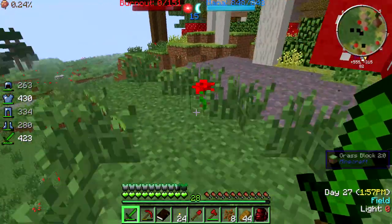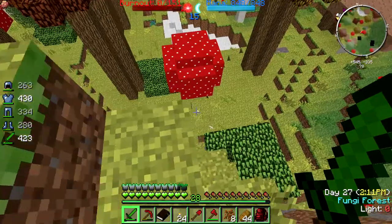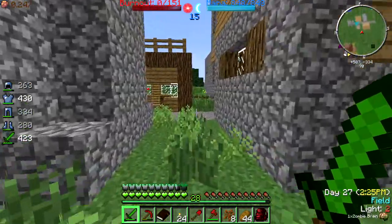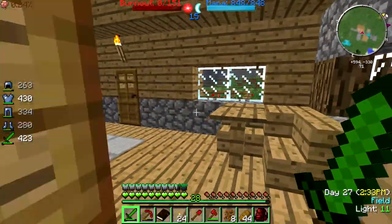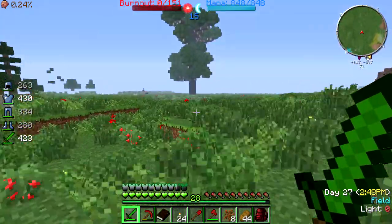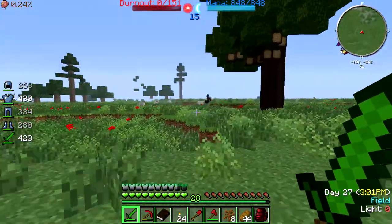Oh, a village! Oh nice. Yeah, let's not jump down, let's find a safe way. A new village, let's check what they have. Wait - is this our village? This is our village. Really? The dead one where every citizen died because of zombies. Damn it. I thought I found a new village where I could try to find new chests with items and stuff.